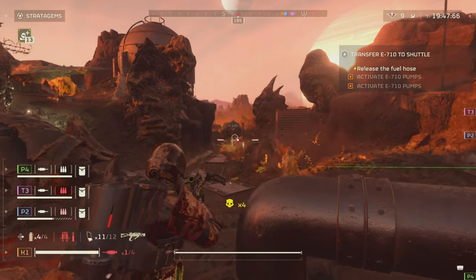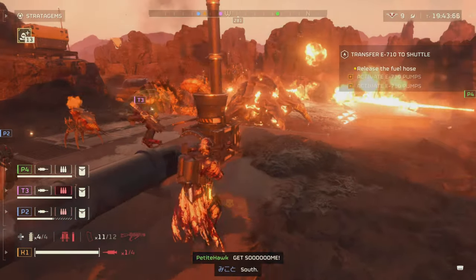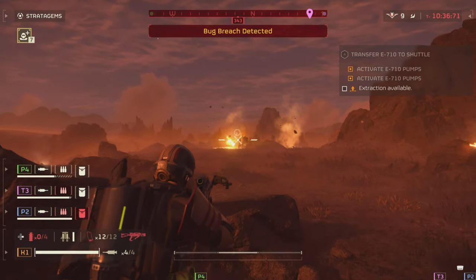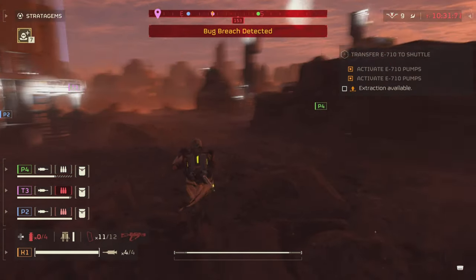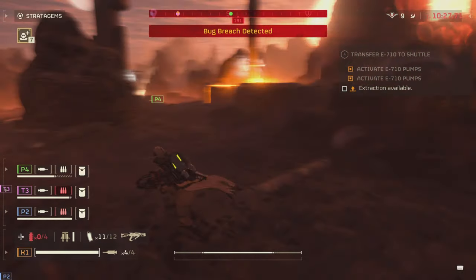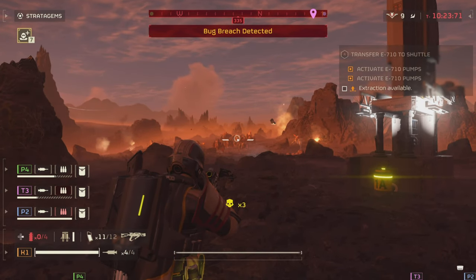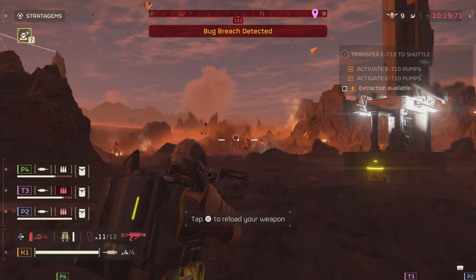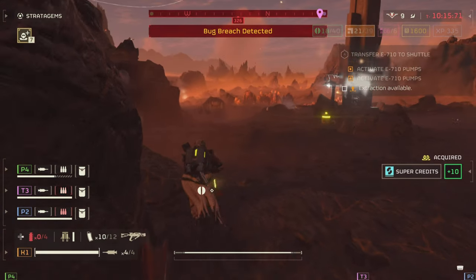Up next is damage — again underwhelming. You can one-shot light armored enemies, but sometimes it doesn't even seem to one-shot the easiest enemies. On the Automaton side, Troopers and Scout Striders can be one-shot. Devastators can also be a one-shot, though this is very hard due to range and drop-off. To the body, you're looking at three shots. Berserkers can be one-shot but can also take multiple.